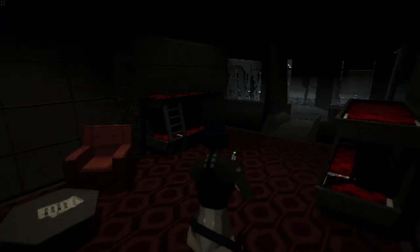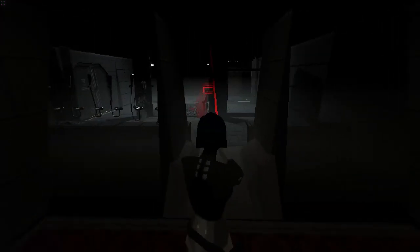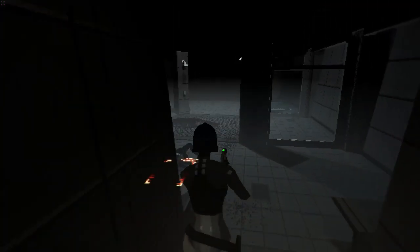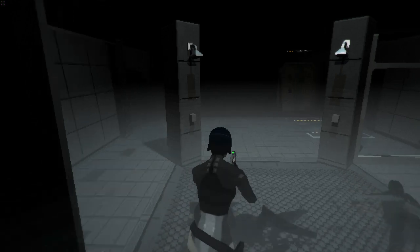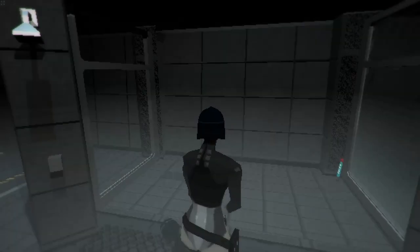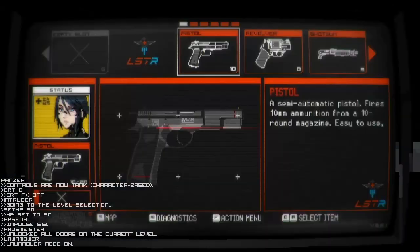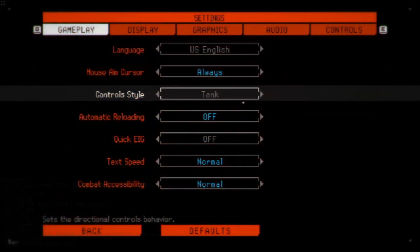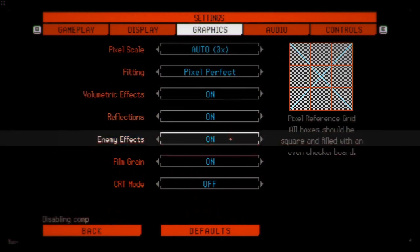This is where Melonloader comes in. On the Nexus page for this mod, you will see a required file link for Melonloader. Tap this and navigate to their website. Here you will see an ability to download an installer for Melonloader, which you're going to want. Using this installer, we can direct it to our Signalis files, which can be found in the Steam Common Apps folder, accessed by going on Steam and clicking on our recent files.